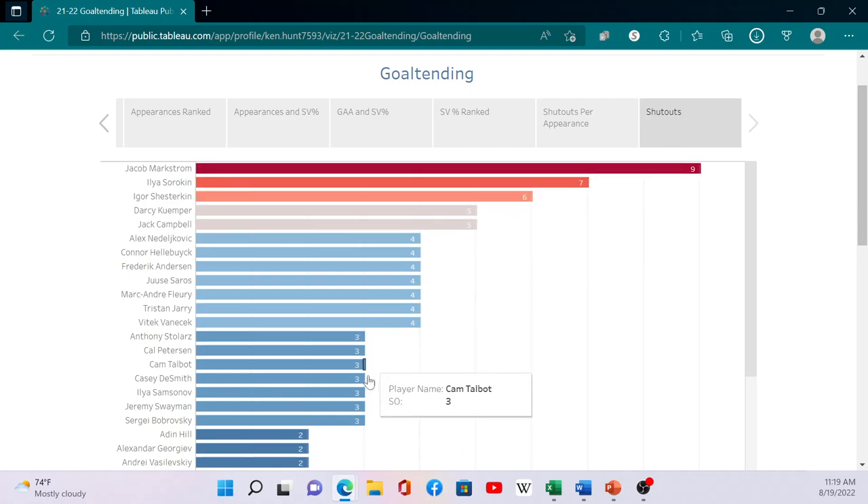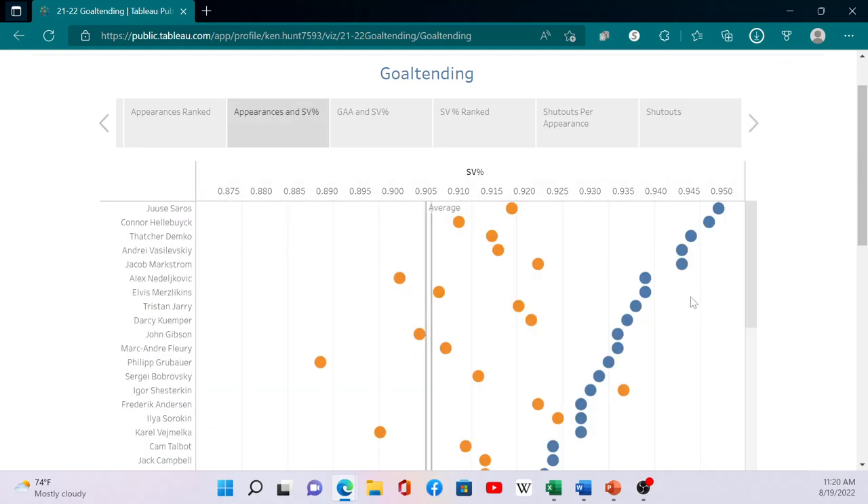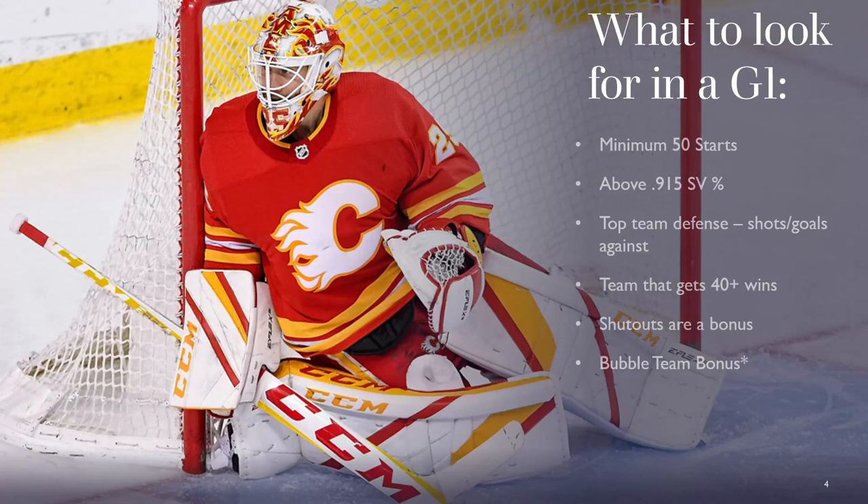This shutouts-per-appearance graph is interesting. Casey DeSmith is up here with elite goaltenders — Sorokin had seven shutouts, Markstrom had nine. DeSmith didn't play a lot, but when he did, he got shutouts, which tells me Pittsburgh is a pretty decent defensive team. Stolarz also had a high rate. Shutouts are a little fickle — you don't really know going into the year who's going to put up nine. Markstrom put up most of his in the first couple months and then tailed off.